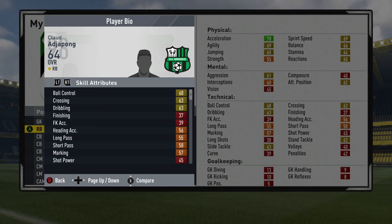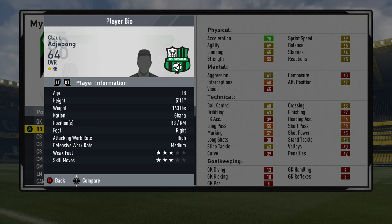Next up we've got Claude Agepong of Sassuolo in the Italian League. He may not be available in the first season as he's only just signed, but from the January transfer window of season 1 onwards you'll be able to get him. He's decently pacey with 78 acceleration, some decent defensive stats, ball control, jumping, agility and crossing. He's from Ghana, high attacking work rate, 3-star weak foot and 3-star skill moves. He's a right back — 63 overall with about 80 potential.